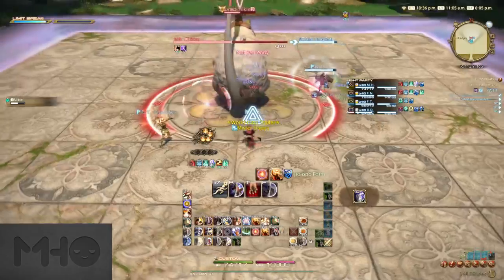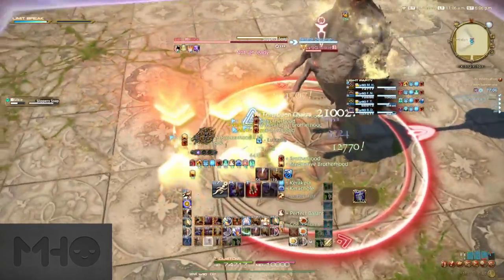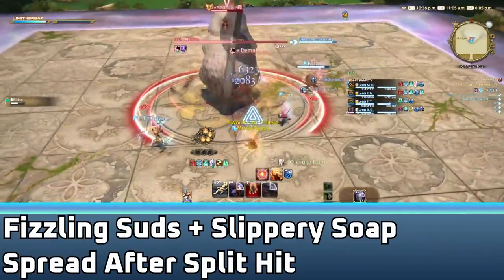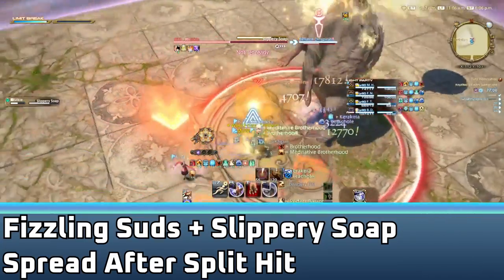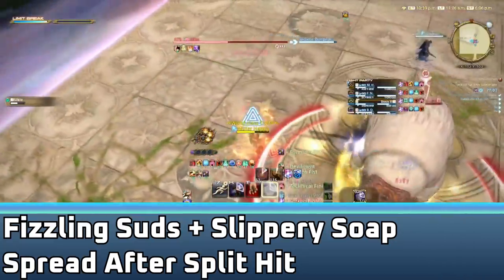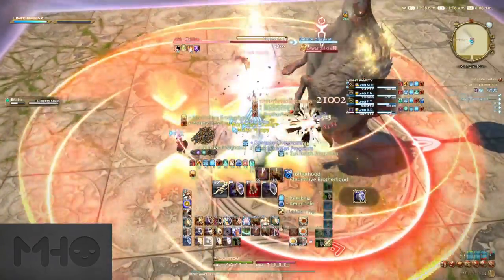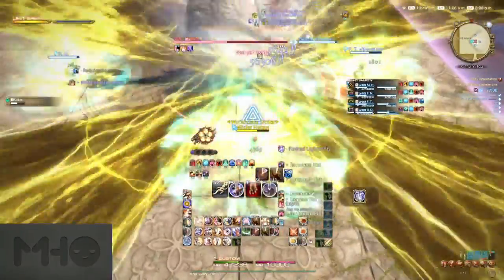After Soaping Spree number two, Silky will buff its tail with one of the Suds attacks and use a standalone Slippery Soap. Depending on the element, you'll need to react accordingly. You already know about Chilling Suds. Fizzling Suds will follow the split damage AoE up with the inter-cardinal AoEs, but every player will also do a wide lightning AoE around them. You just need every player to spread in a different direction cardinally around Silky — tank behind, healer in front, and each DPS takes one flank. If they clip each other, you'll do massive damage to the nearby player, inflict paralyze, and damage down.